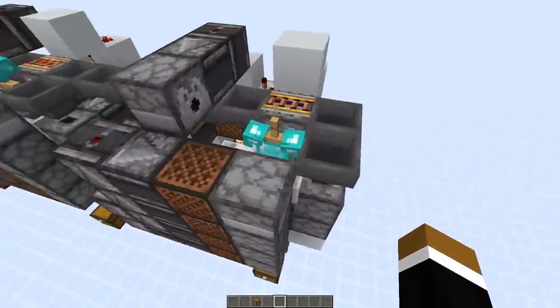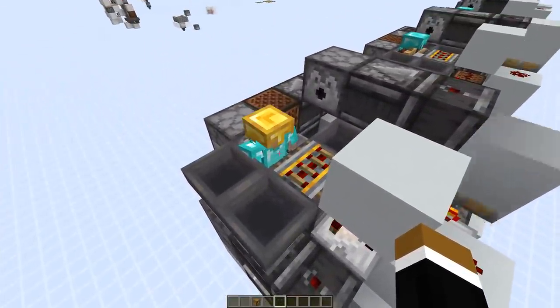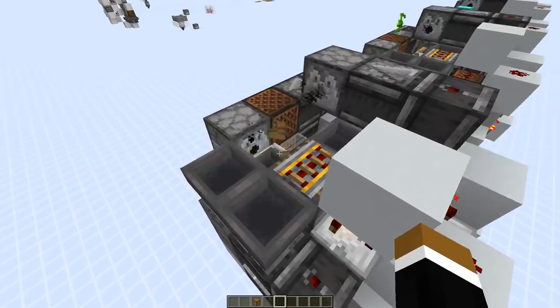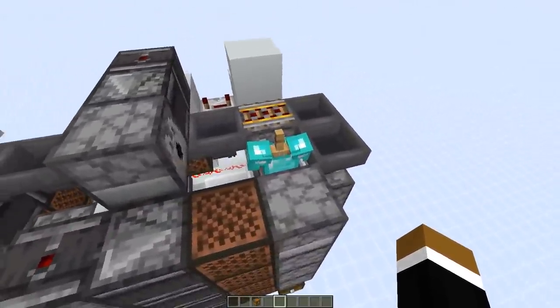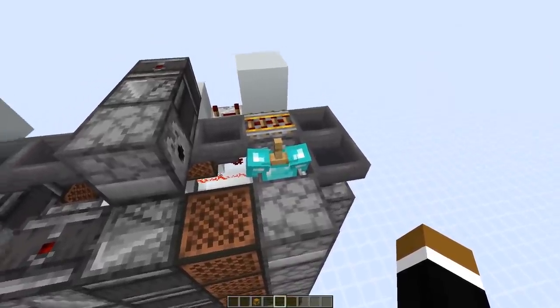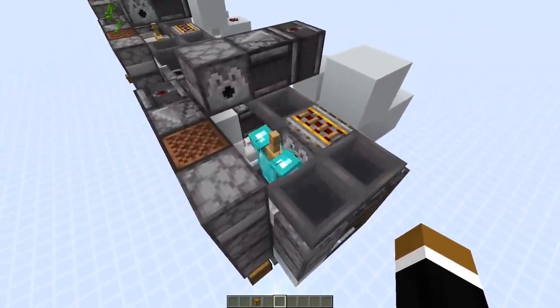For example, it's easy to see here in the back — this armor stand doesn't have a helmet. So in case we would try to equip this armor stand with a chest plate, it can't do that. It would just spit out the chest plate and it's collected by the hopper below. In case we can equip the top slot with the helmet, then of course something different happens. And that's actually what we're using to distinguish between the types of armor.